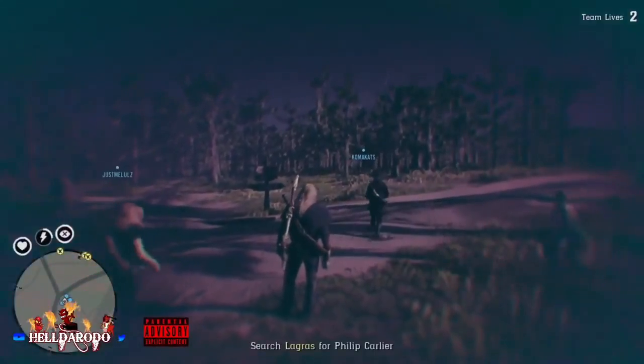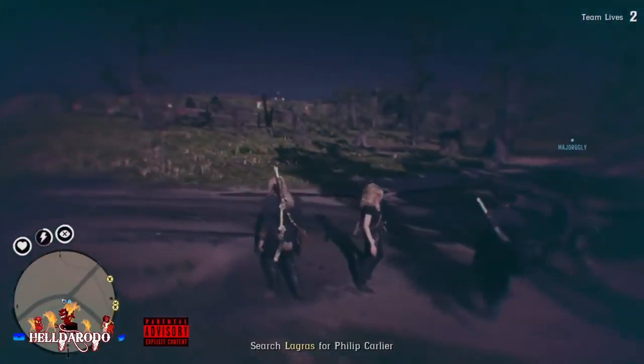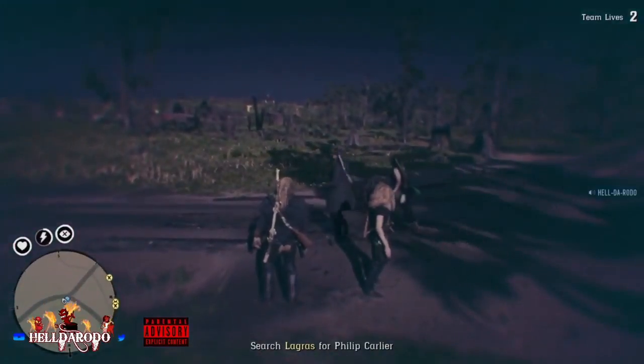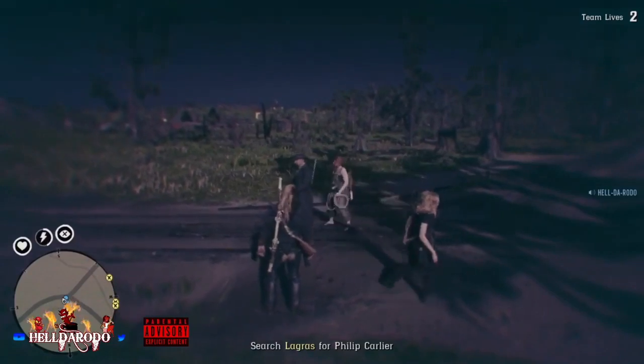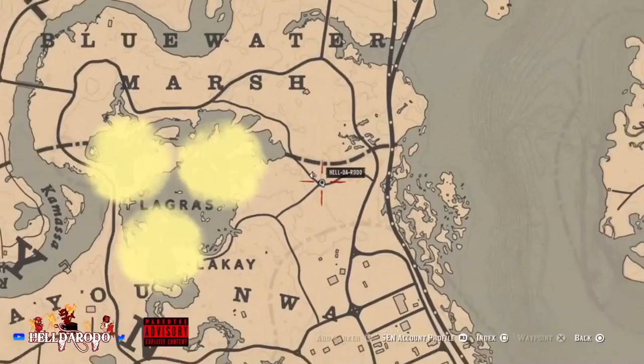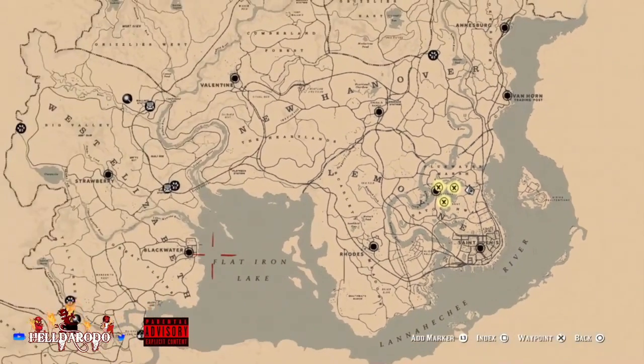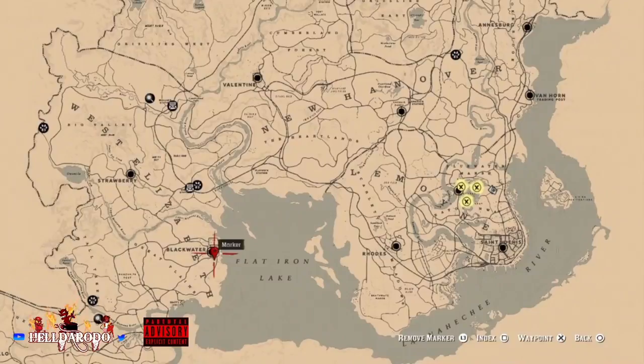He's done doped you up. All you gotta do is triangle, lasso, and get them. Your posse's all together now. If you wanted to, you could go get a bunch of small gators and throw them in your hunting wagon — you can hold 50 pelts. But we need to make our way over to Blackwater.